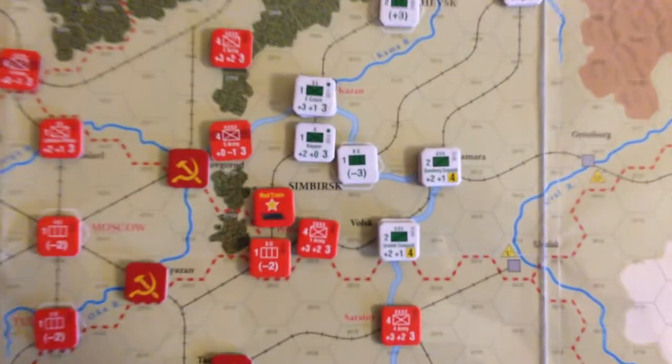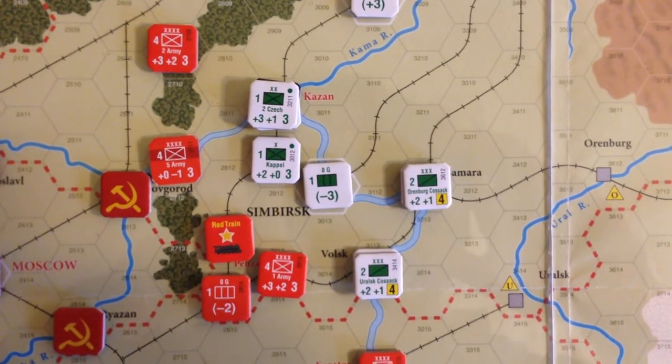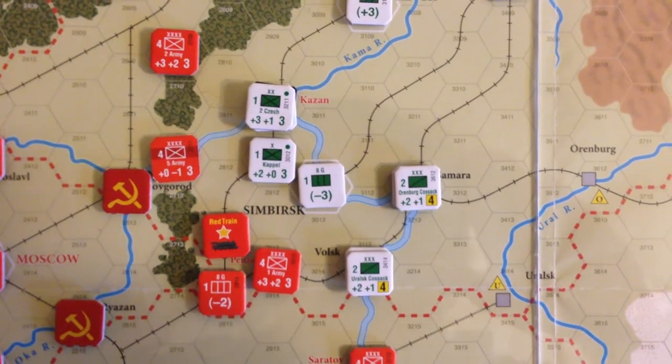Siberian forces went first, and as I said in the last video, one of the goals was to grab the gold at Kazan, and we did that very successfully. The east chit has just been drawn for the red, so we'll see what kind of counterattack they make on that position.